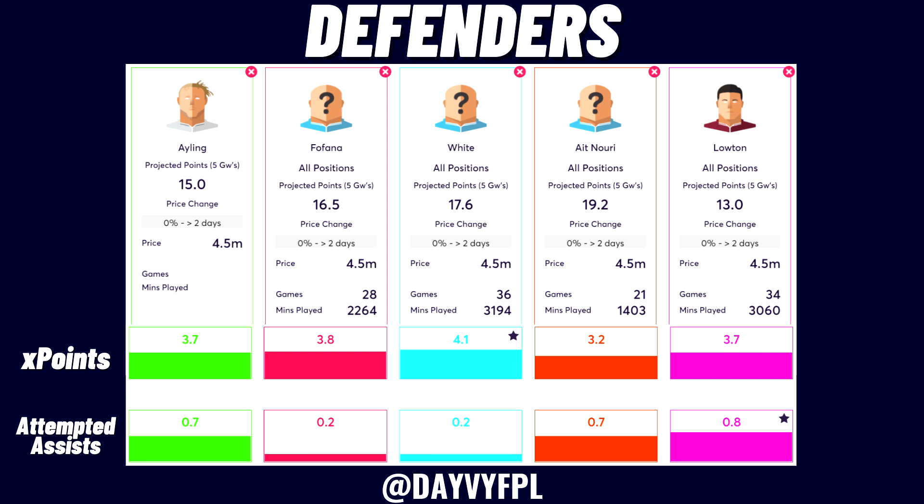Ait Nuri from Wolves is the differential pick if you want a high ceiling — he's currently starting at left wing in Wolves' preseason. I think he could start at left wing back or left back, though there's competition at that position. Wolves' fixtures improve after Game Week 3, with great fixtures in GW4 and GW5, which is why his projected points look good. However, I see him as a rotation risk at 4.5.